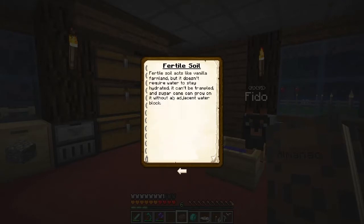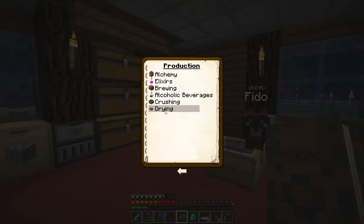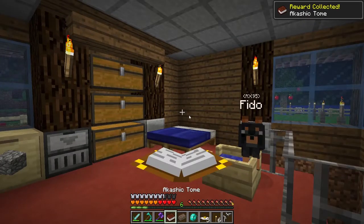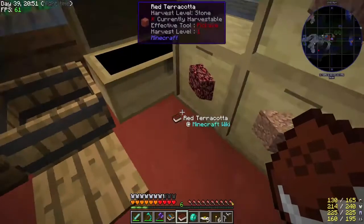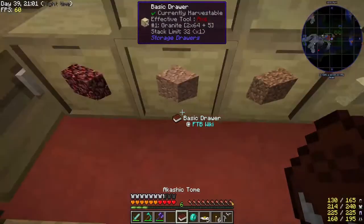Bees, fertile soil - fertile soil acts like vanilla farmland but it doesn't require water to stay hydrated, it can't be trampled, and sugar cane can grow on it without adjacent water. Well, that's good. Crops: tomatoes, chili peppers, wild berries, grapes, apples, olives, iron wood and herbs. Alchemy elixirs, brewing alcoholic beverages. Cool. Quest book or Techtopia - if I take that and that, doesn't work. Okay, good to know.